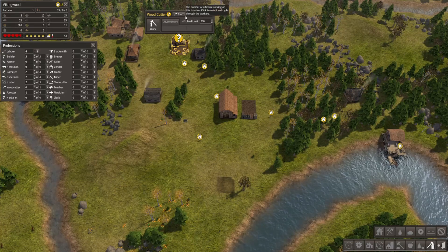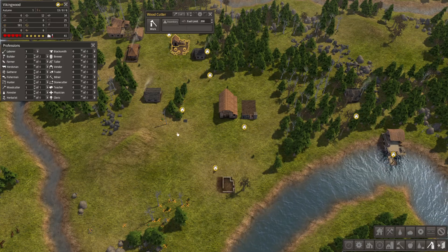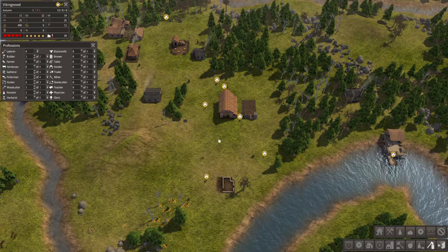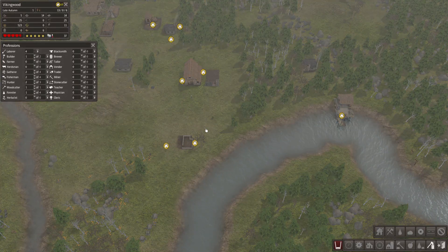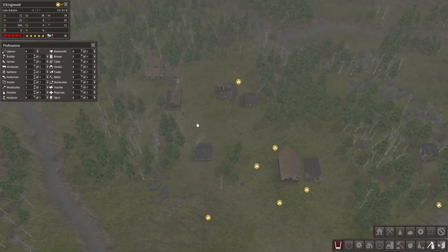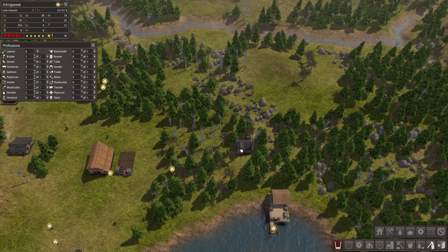We need some firewood for the winter, so we probably should get a woodcutter going. We don't need as many builders, so let's drop a builder out. We're missing some logs — hopefully we can get the logs pumping soon. We want to try to get more things built up here. The hunting cabin's working, the forester's lodge — I think we're gonna want another hunting cabin over here, but we gotta get the basic stuff built before we build more food gathering.